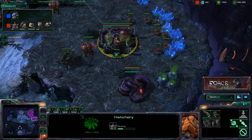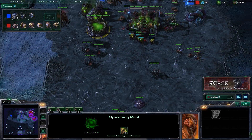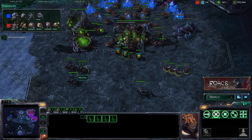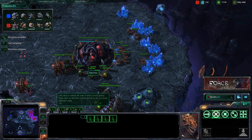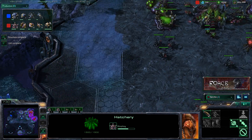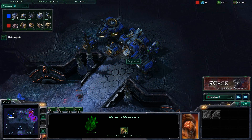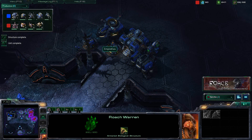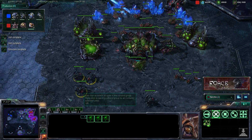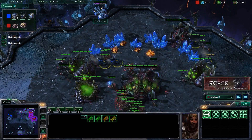At 19 supply is when we got this expansion — that hatchery went down. At 22 supply we went for metabolic boost; speedlings are a necessity in pretty much every game. At 23 supply we got our second queen for the expansion, and then at 30 supply we dropped that roach warren. We got that roach warren to deal with the possibility of hellions or reapers, or even possibly thors, because roaches are also good against thors.